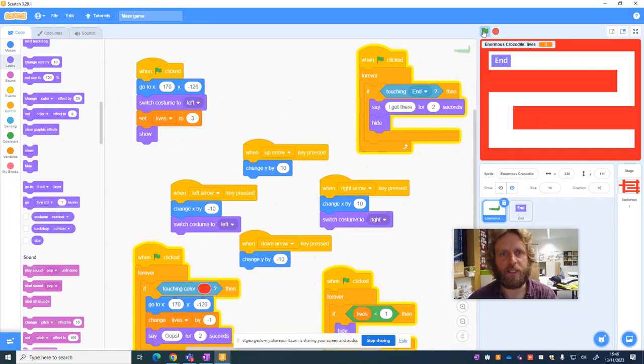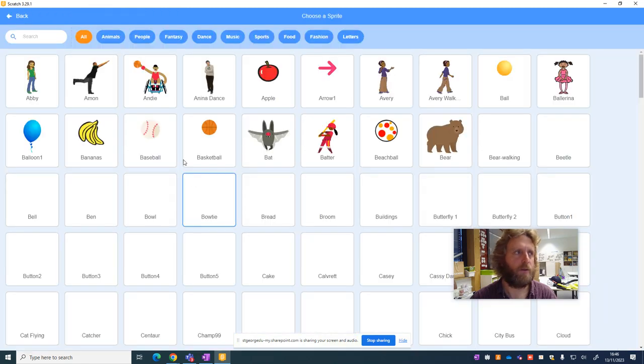We've already got a working game at this stage, but what we now want to do is make it a little bit more challenging. We want to add some obstacles onto the maze route that we'll either be able to collect and gain some points, or when we touch we'll lose points.